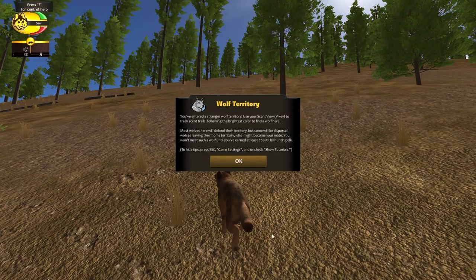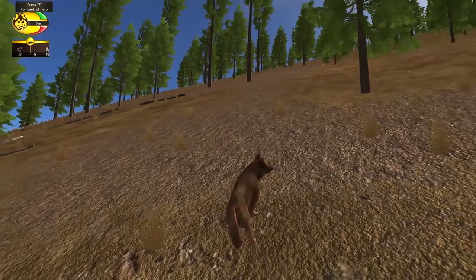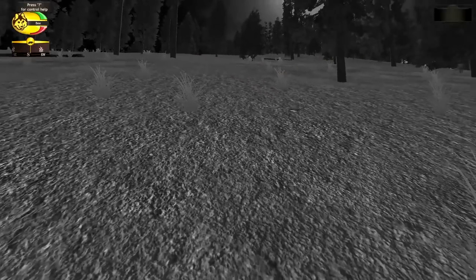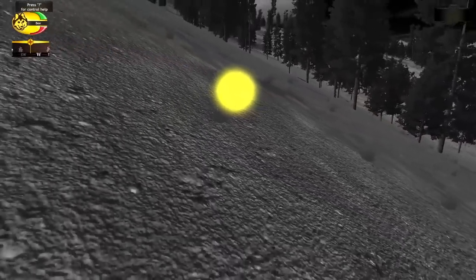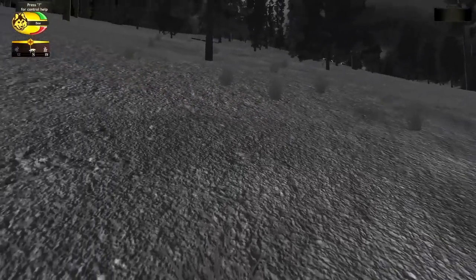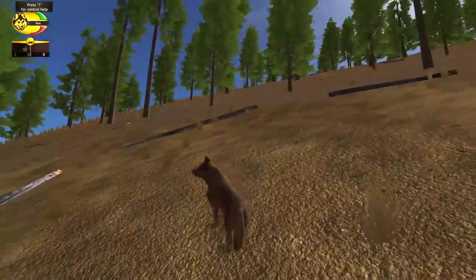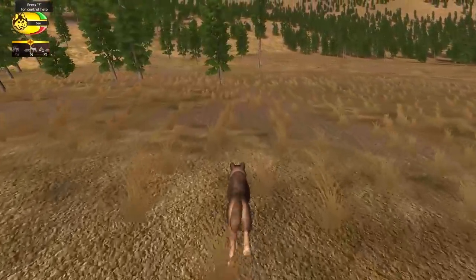Alright, so now we're in a stranger wolf's territory. Use your scent view to track scent trails, following the brightest color to find a wolf here. Most wolves here will defend their territory, but some will be dispersal wolves who might become your mate. You won't meet such a wolf until you've earned at least 800 experience points by hunting elk. I think we might be a little bit too short — I noticed we were earning like 100 points every time we took down an elk. Is this a wolf scent mark? It must be, but it's not really telling us how far away they are. I guess this kind of marks out their territory. Something tells me, Bee, that you are not exactly ready to go meeting any enemy wolf packs.